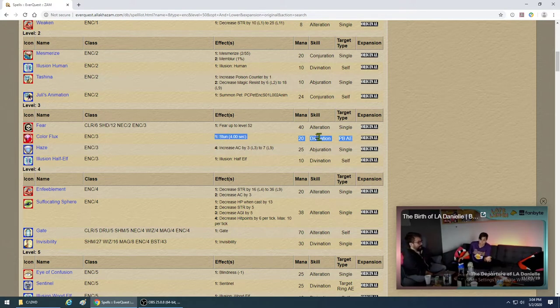You can lead with the stun — it's also good to bring your Divination up. The AE stun has a long recast time, but you'll be using it all the way to level 55. You can chain-cast 3 different ones. Very, very good.